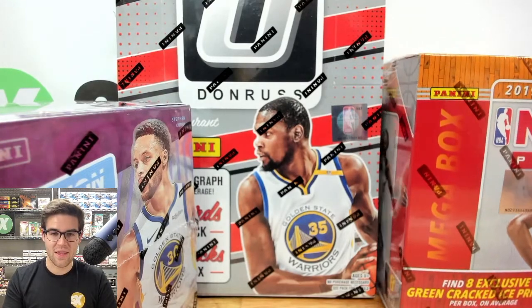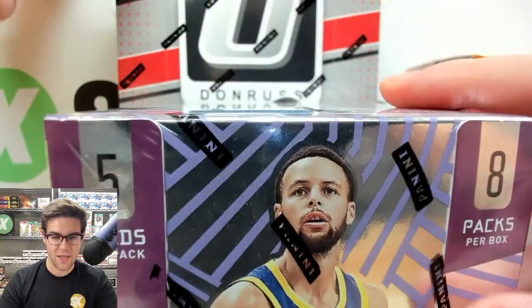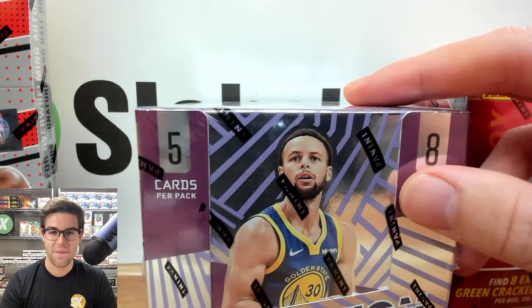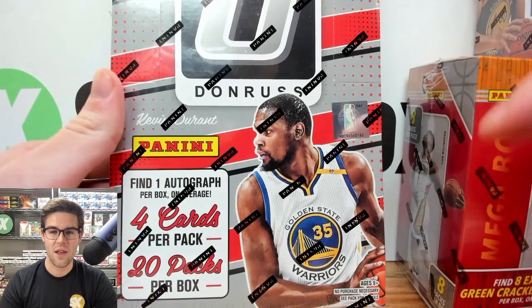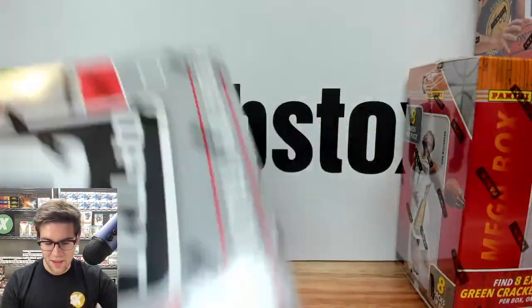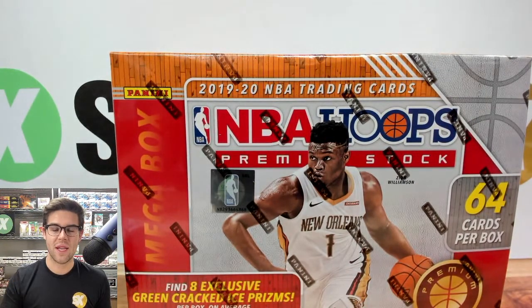We've got some big boxes today. We will be starting with the 2019 Hoops Premium Stock Mega Box — this is a team break. Then we'll move on to a 2018 Revolution Basketball Box, the very first 2018 product we've ever opened at Slabstocks. Luka Doncic, Trae Young, Jaren Jackson, Shai Gilgeous-Alexander, and many more are in Revolution, hunting for Galactics. And then we have 2016 Optic, the very first year of Optic ever produced. The LeBron-Kobe card is in here, as well as all the other rookies — Jamal Murray, Brandon Ingram, among many others. One autograph per box on that.